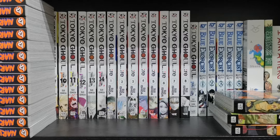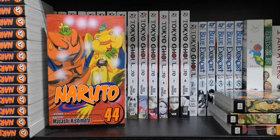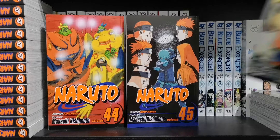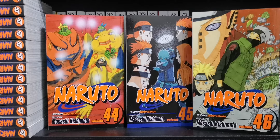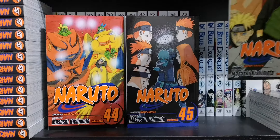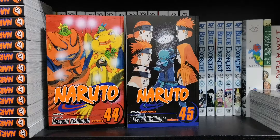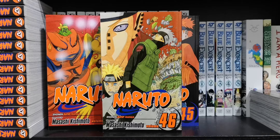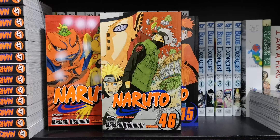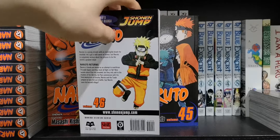Now the last few volumes: Volumes 44, 45, and 46. This is the arc where Pain wrecks absolute crap in the village. Volume 44 has Naruto with the toads and frogs. Volume 45 is pretty epic — you've got Naruto standing before all six Paths of Pain. Volume 46 has Kakashi looking epic, and here the Kumori technique is used I'm pretty sure. Here's the back of 46 — just Naruto, pretty plain. The spine shows all the tailed beast users — that's epic.